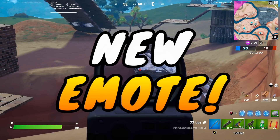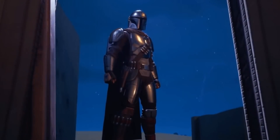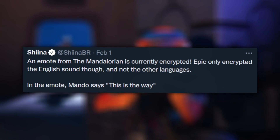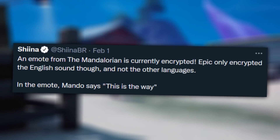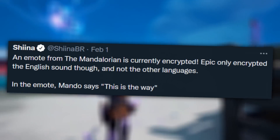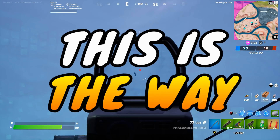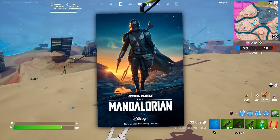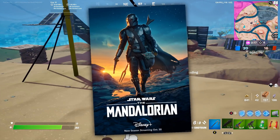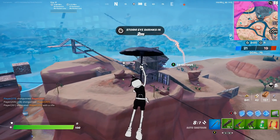There was also a brand new emote found within the files themed around the Mandalorian. Sheena BR said an emote from the Mandalorian is currently encrypted — Epic only encrypted the English sound and not other languages. In the emote, Mando says 'This is the way,' which is a catchphrase from the show. I'm not exactly sure what the actual emote would be — I looked into it and couldn't find specific actions he does when he says that, so it could literally be anything.